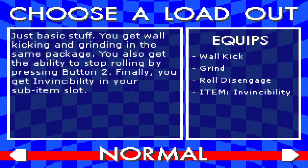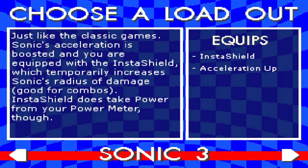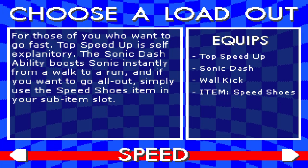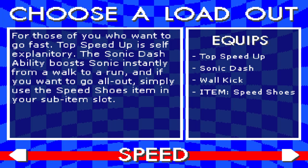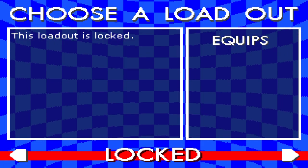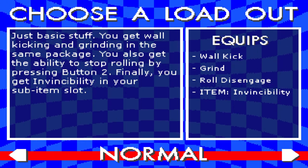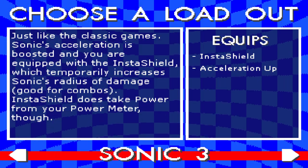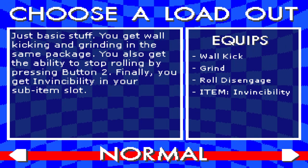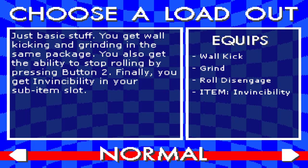There's Normal which enables wall kicks, grinds, roll, disengage, and gives you an invincibility item. You have Sonic 3 which gives you the insta-shield and an acceleration up. And you have Speed which increases your top speed, gives you the Sonic Dash, the wall kick, and a speed-choose item. The rest are locked and I'm not sure if you can unlock them in this demo. This kind of reminded me of the thing in Sonic Generations where you could equip different abilities, except here they make the gameplay vastly different — like if every ability was as different as Classic Sonic's homing attack.